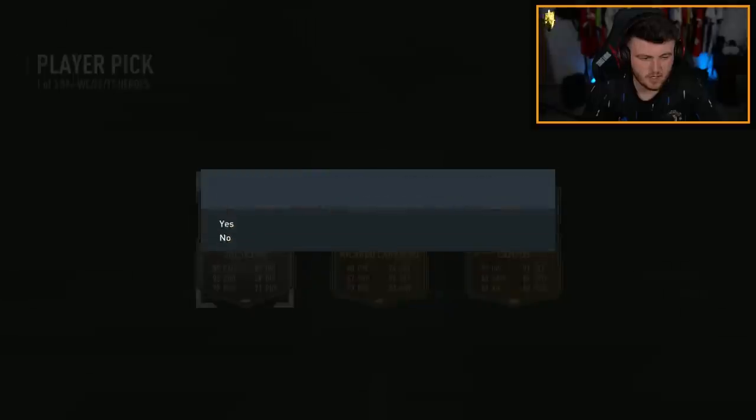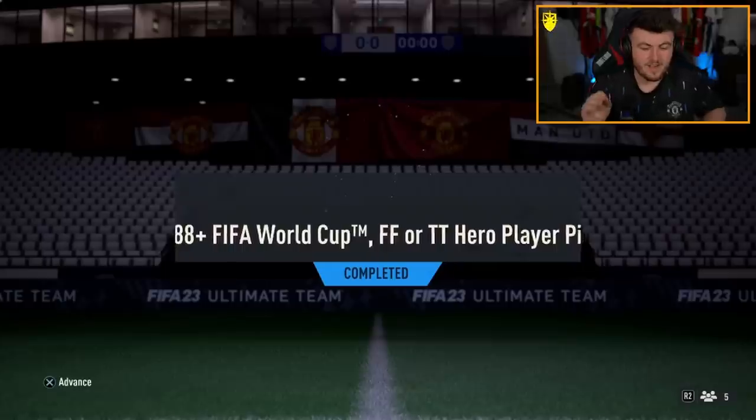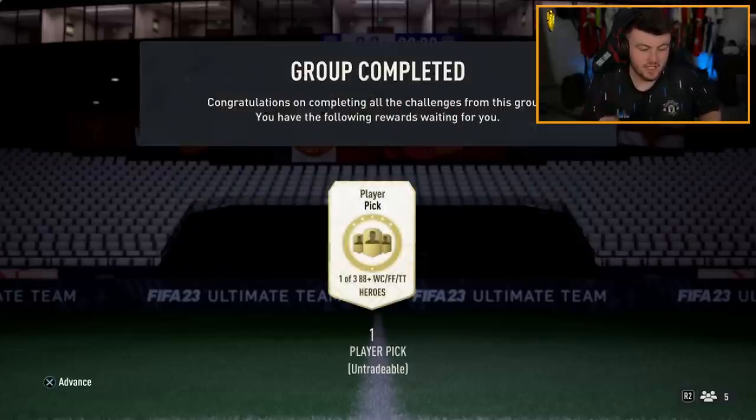Okay, well I guess we'll take Ollie untradable on this account. I don't already have him on this account so that's nice at least. This is Don Spring's player pick — it's just gone quarter past six, so maybe the rotation's changed hopefully.